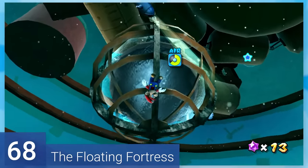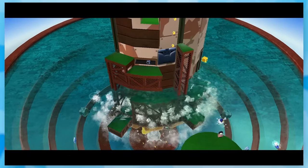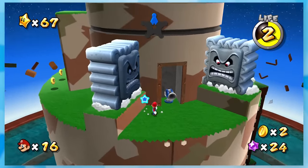68: The Floating Fortress. After blowing up this bomb, the level forms and you'll climb up to grab star bits. The only challenge is avoiding the bubbles, which isn't hard to do at all.